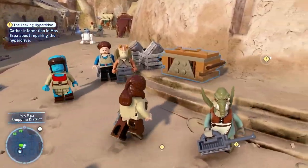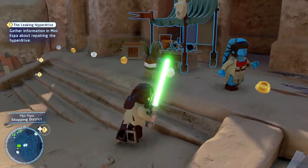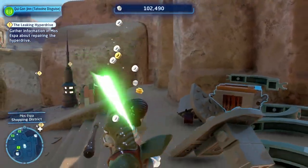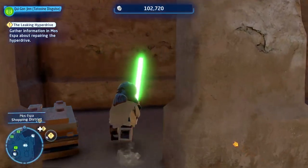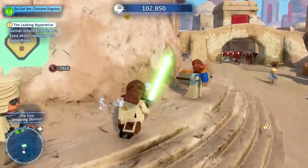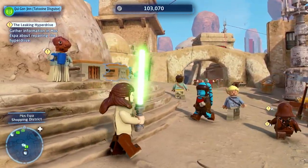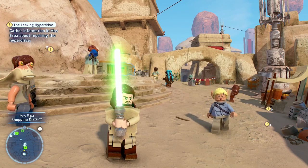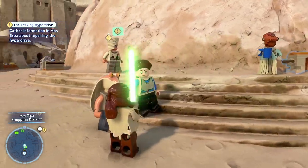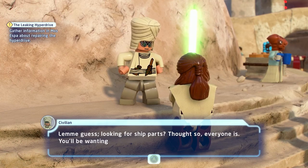I didn't even notice him — okay, now he's running away. Just destroyed your stand, haha. I feel like that's not Greedo — I can't remember his name. Are we supposed to talk to you? 'Let me guess — looking for ship parts? You'll be wanting to pay with water for this.' Yeah, I got the name wrong.